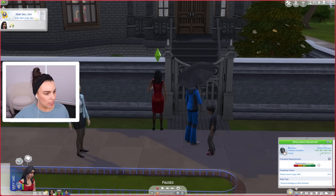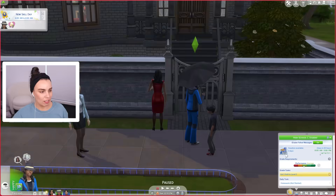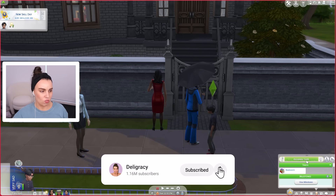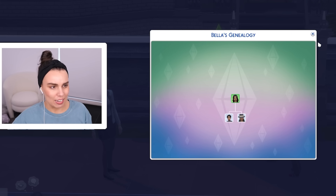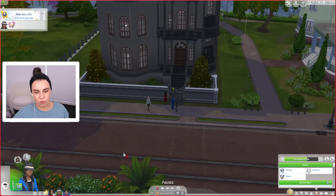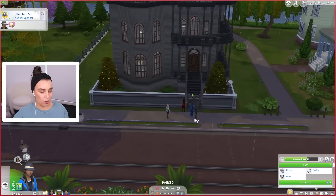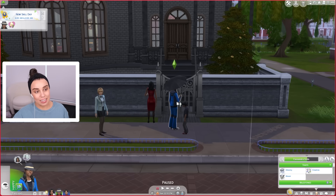What is Bella making these days? She's an intelligent researcher but only a secret agent level two. Cassandra's aging up to high school in seven days. Alexander's just about to age up to a teen — that's so sad, you never got to see Alexander as a teenager. And Mortimer was a freelance article writer. I don't think Bella's 45,000 simoleons is gonna get that far with only one income.